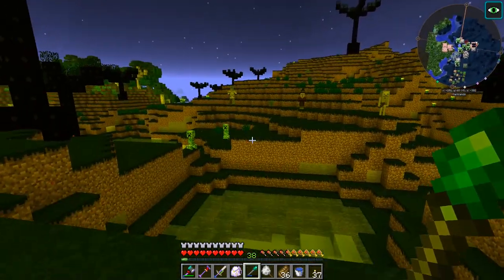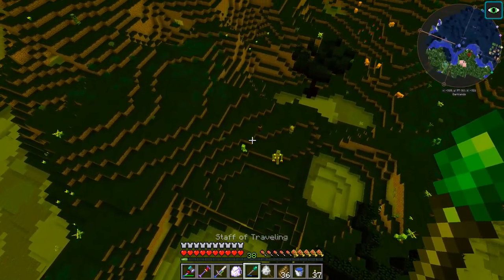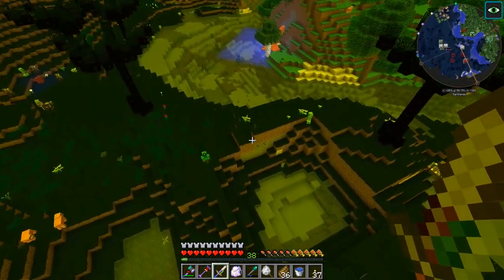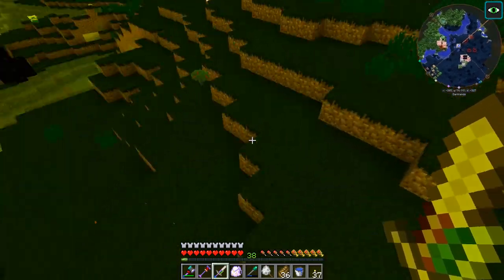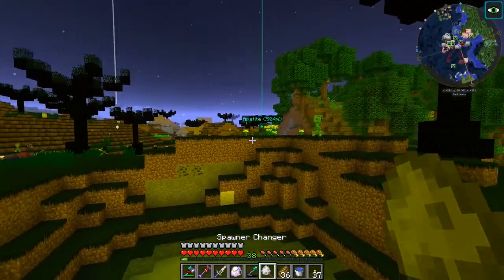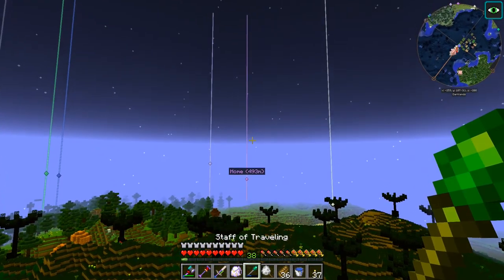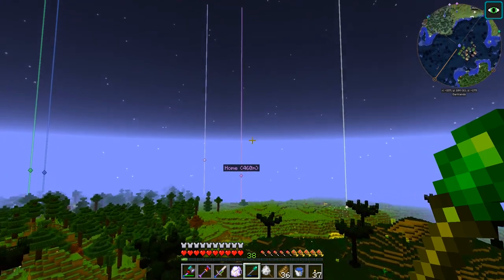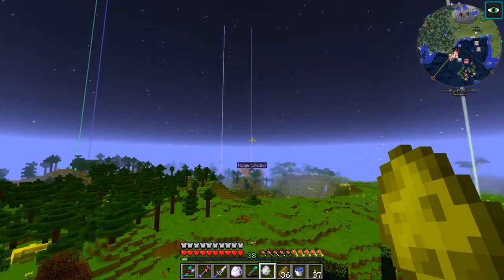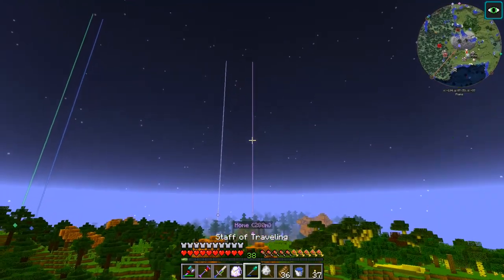Alright guys, so after a little bit of flying around, we finally came across a witch, although there are a lot of monsters here. They seem to be moving pretty quickly. We want to get ourselves just the witch — let's see if we can get the witch real quick. Got it. Alright, let's get out of here before we die. So operation collective witch was a success. Our spawner changer here should now say it's a type of witch, which is pretty cool. I'm going to try and get back to the base.